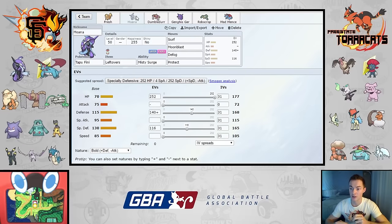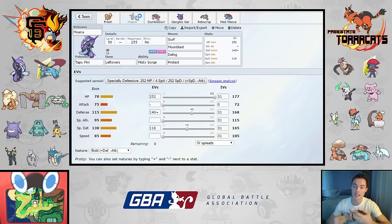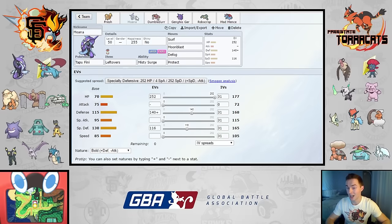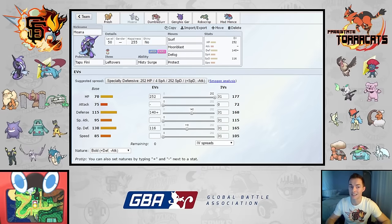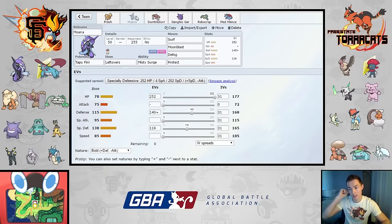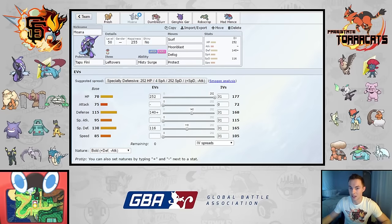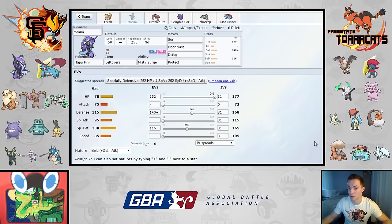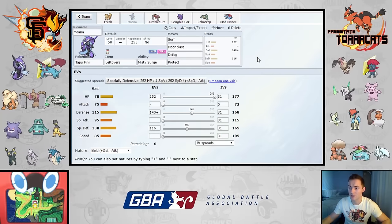Under the sun, Fresh restores 75% HP with Morning Sun, and Torkoal can't take me out with Earth Power — I'll just wear out the sun and chip away with high-power Flamethrowers. Torkoal has poor Special Defense so if he tries Rapid Spin instead of attacking and I get my health up, I outspeed him. If Venusaur comes in with the sun active it risks getting KO'd by Flamethrower, so I don't think that matchup is really on his radar. That's why I'm not expecting the bottom row.